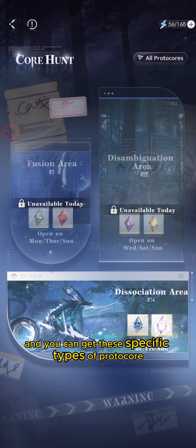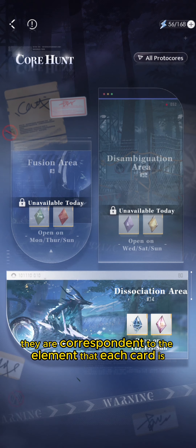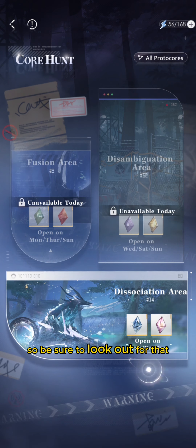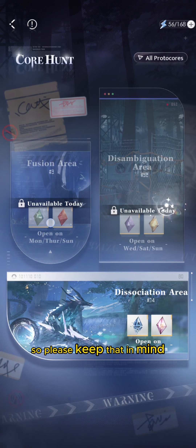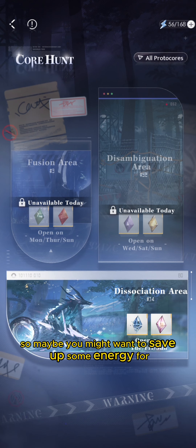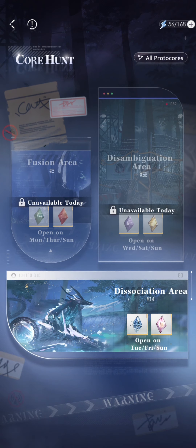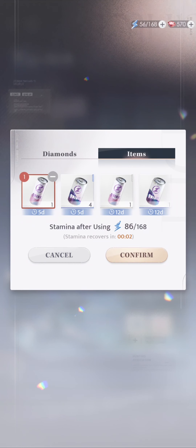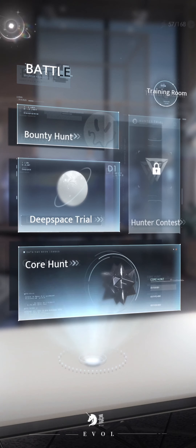Specific types of Protocores correspond to the element of each card, so be sure to look out for that. Core Hunt is not open 24/7, so keep that in mind. You may want to save up energy bottles and refills if you want to focus on farming a specific element's Protocore.